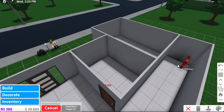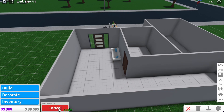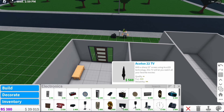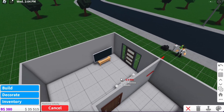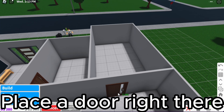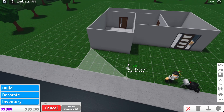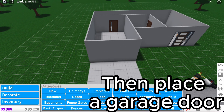Now you can do the living room. That's the living room. Let's do the garage — place a door right there, then you can make the driveway, then place a garage door.